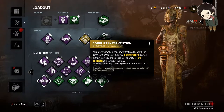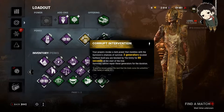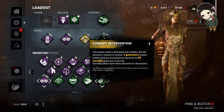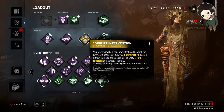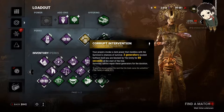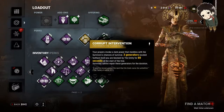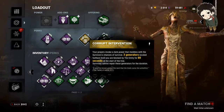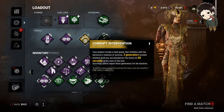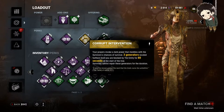Corrupt Intervention is good for herding the survivors into one section of the map because they can't run to those gens. The second perk I would suggest is Hex Ruin, which makes skill checks harder — it'll help slow the game down. Your third perk, I think you should run Monitor and Abuse to decrease your terror radius, because it's good if you can get in close to survivors without them noticing you. That way they can't gain as much distance on you.